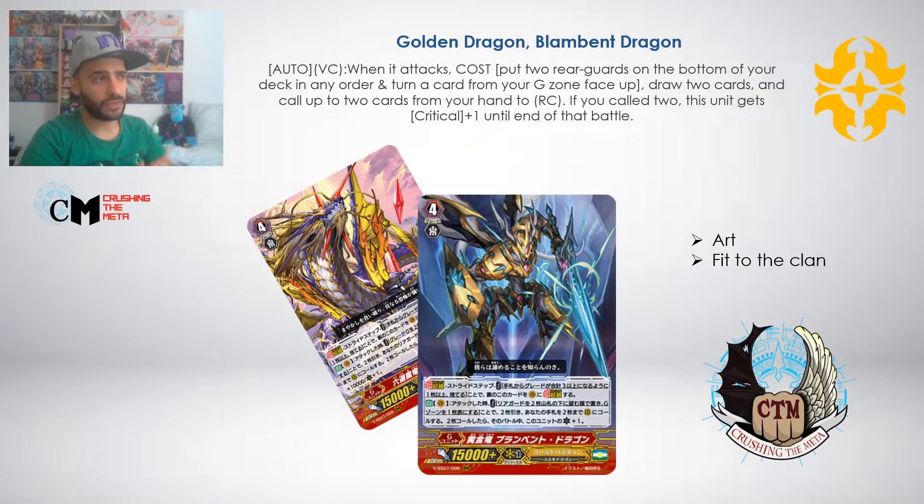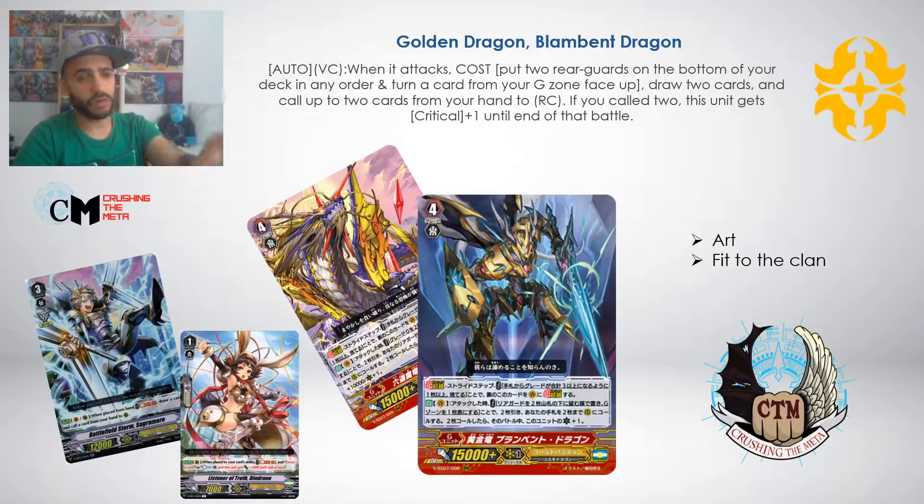When we talk about Gold Paladins in G format, calling from the top of your deck, from hand, or from anywhere opens a lot of combos. You have superior calling, and when you attack you could first attack with all your rear guards - let's say you have three front row rear guards - attack with those, then attack with your vanguard. Unlike the previous gold dragon stride which cost a counterblast and prevented multi-attacks, this card lets you multi-attack without spending a counterblast. People don't understand how effective this card could be.